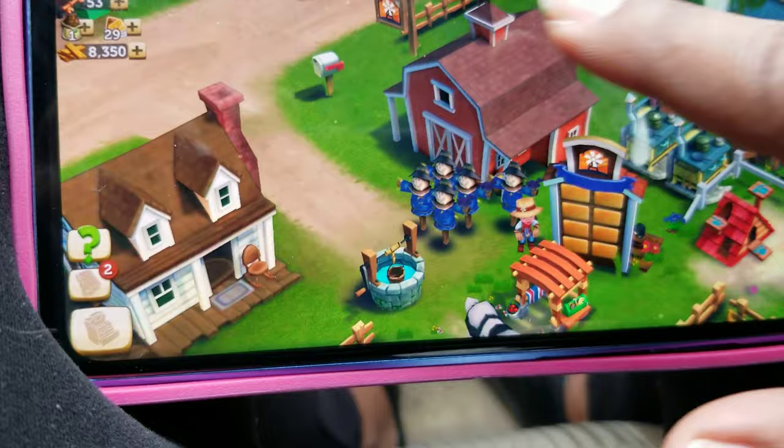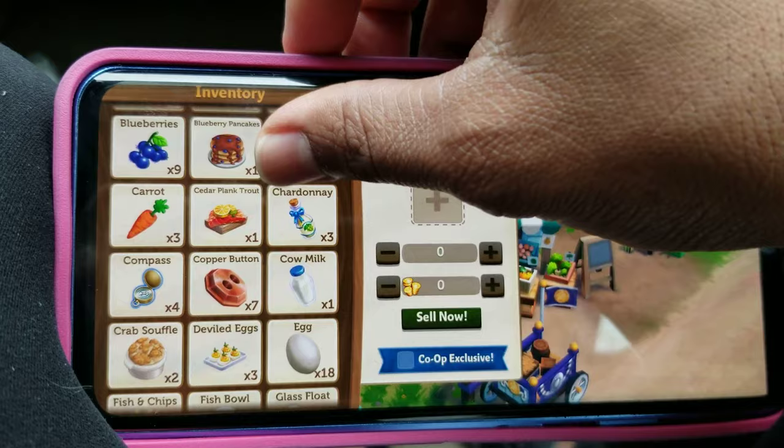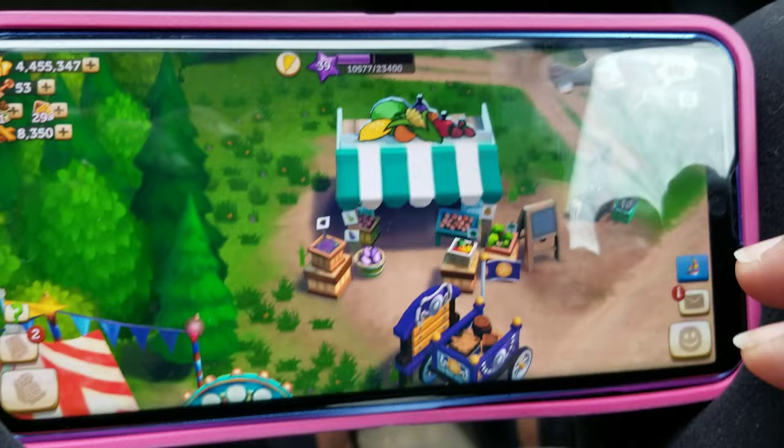I need to make sure I have enough space. You sent me two, so we're gonna do it one more time. I'm gonna sell something so I have space for it. Let me sell one of my pearls because I don't really need that.